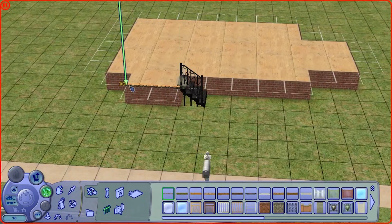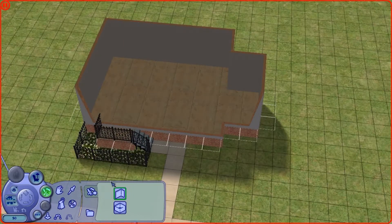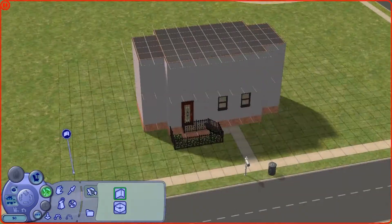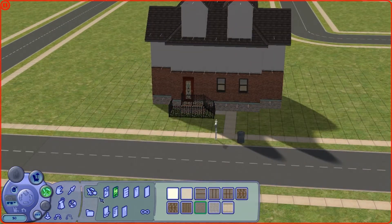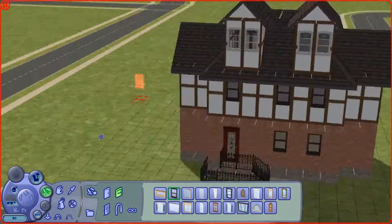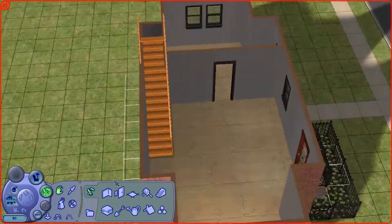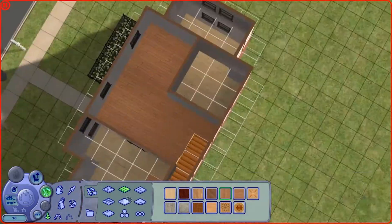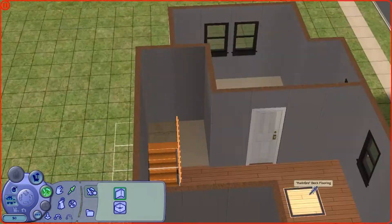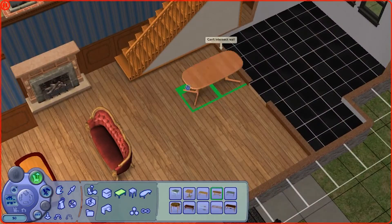Build mode was improved from The Sims 1 as well — you could now build up to four floors. Here you can see I'm building a house in Veronaville using the Tudor house style, which was very prominent there. Build mode was great. This house isn't good — I rushed it — but this is basically how my houses used to look. I used to love playing in Veronaville; it's the first neighborhood I ever played in, so I have a lot of nostalgia for it. It's what really sparked my love of building in The Sims.